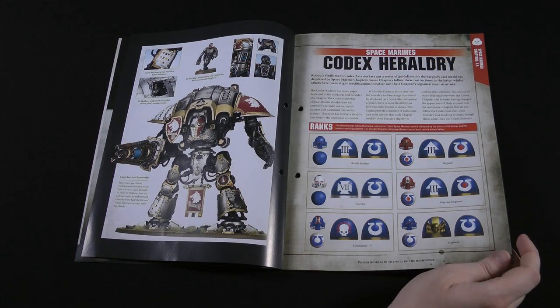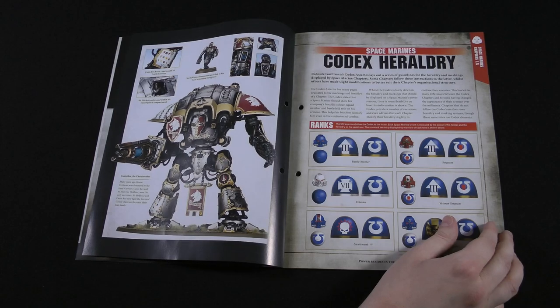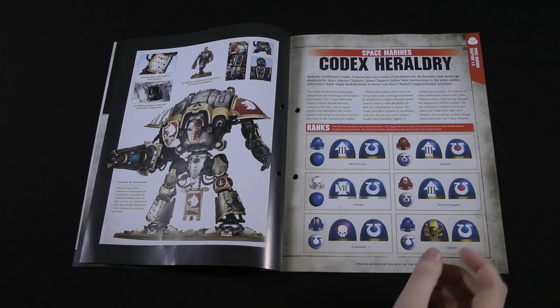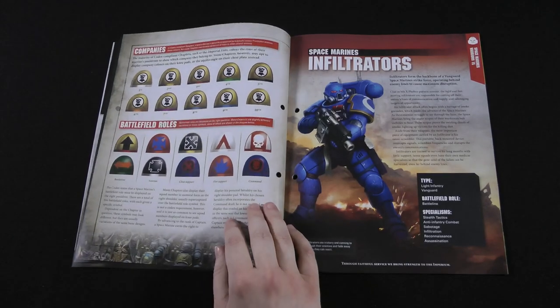There's also background on the different heraldry used by Codex-compliant Space Marine chapters — different helmet colours for different ranks. So sergeants have red helmets, veterans have white, veteran sergeants have red and white helmets, and so on. Then the different squad symbols and heraldry for each role.